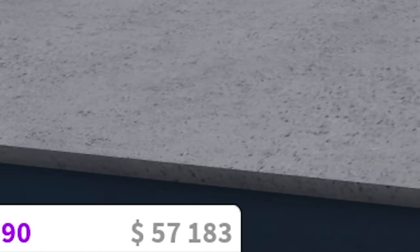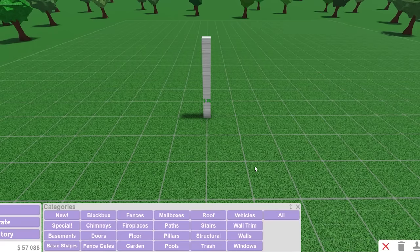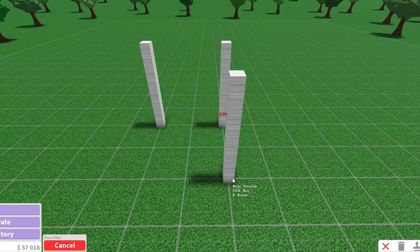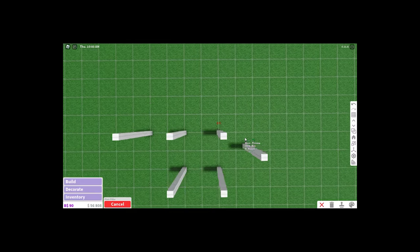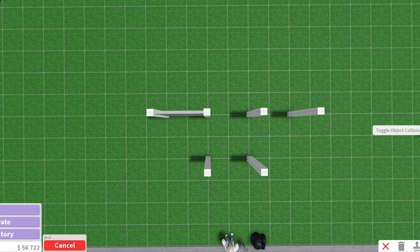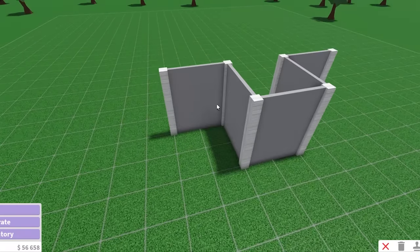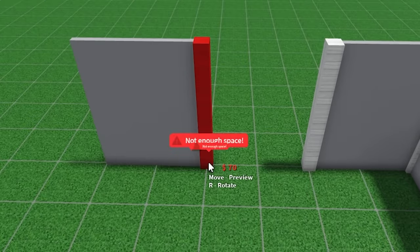I'm also gonna be working on a bit of a budget, but it's only gonna be like a ground floor house. When I was doing no game pass houses on my main account, I was getting so much anxiety that I would accidentally press something and mess up the challenge. So what I'm doing here is placing the pillars first and then the walls, because otherwise when you don't have any game passes you can't really put the pillar here.